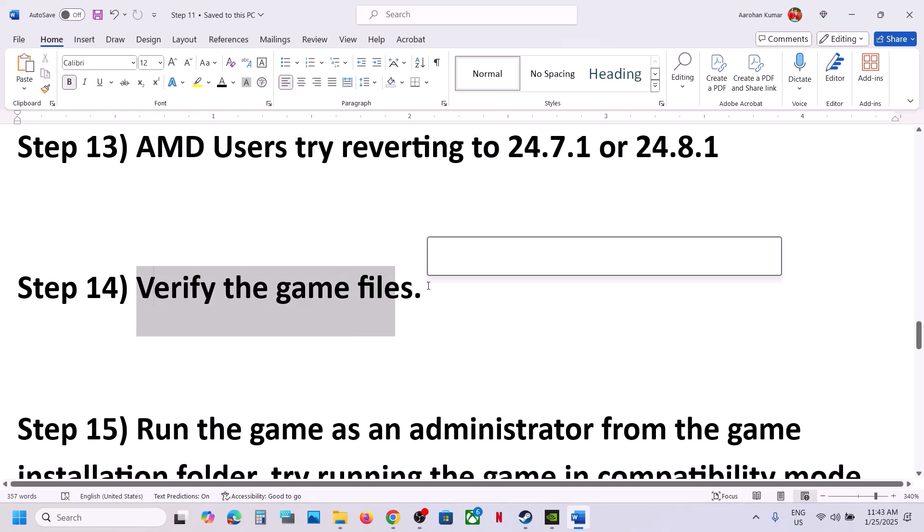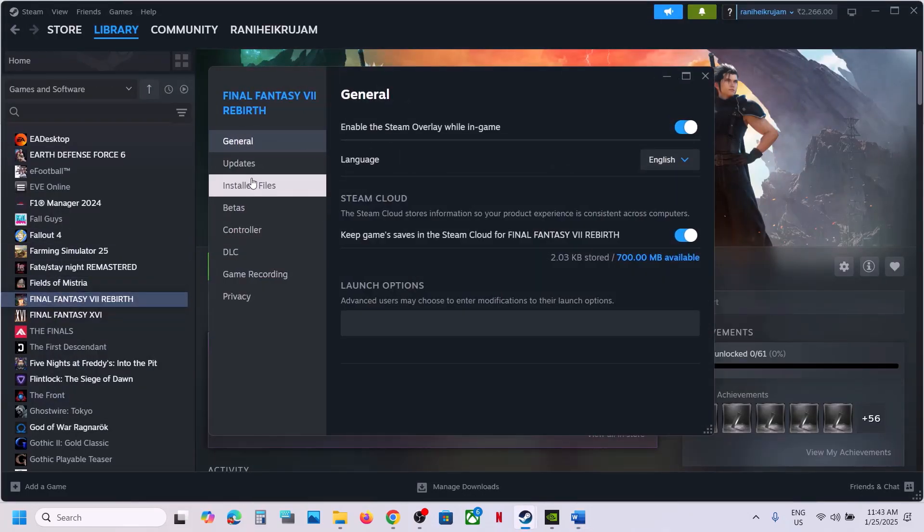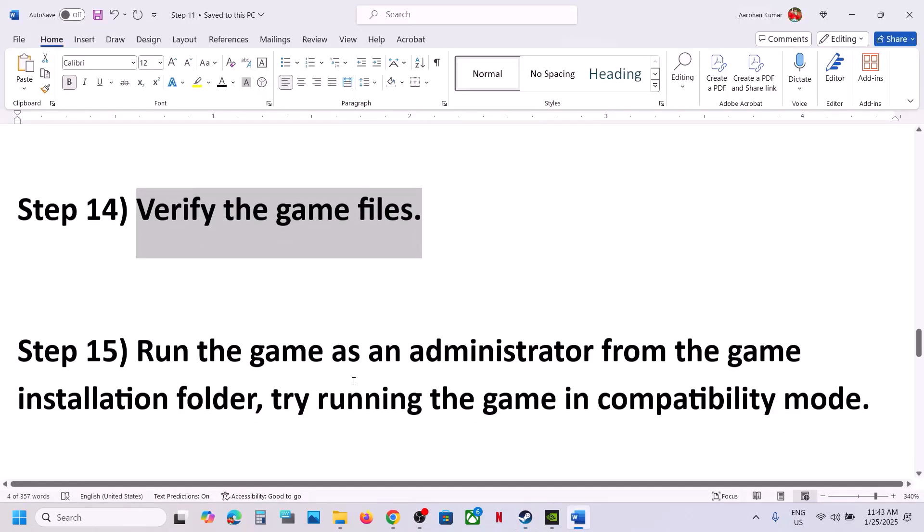The next step is to verify the game files. Go to Steam, right-click on the game, select Properties, go to the Installed Files tab, and click 'Verify Integrity of Game Files'. Once the verification is 100% complete, launch the game and check.